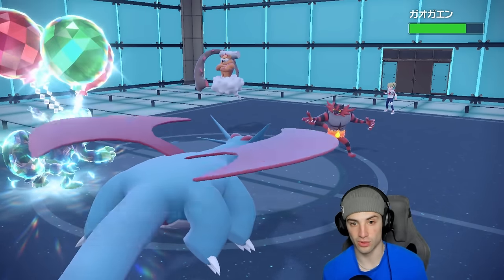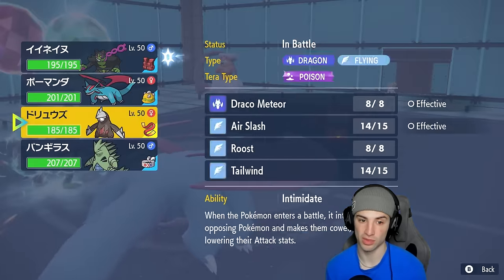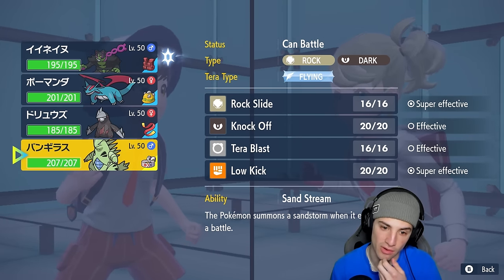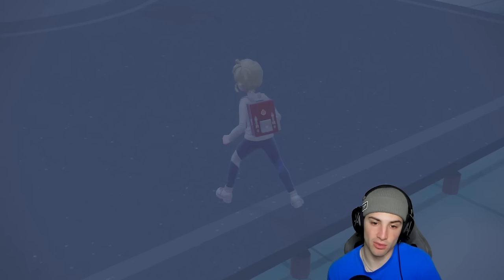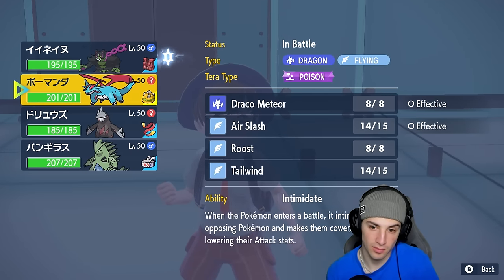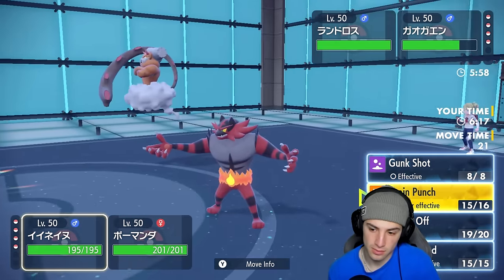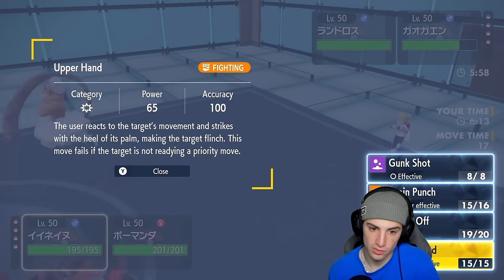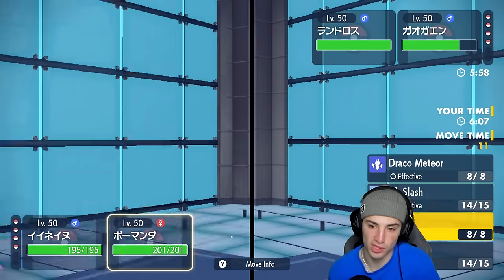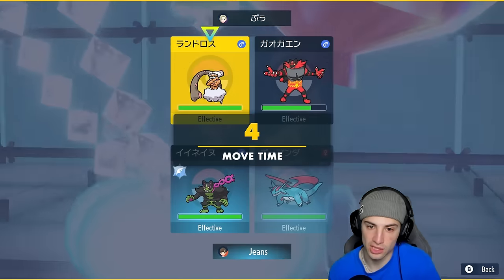I'm thinking about bringing Ttar in — if I can get a Tailwind turn with Rock Slide it's not bad. They're not doing anything crazy to me. I'm curious if Upper Hand beats out Fake Out — I doubt it but I'm going to give it a try, then Air Slash. They swap back and go for Earth Power — flying slot means Air Slash is huge there if it connects.